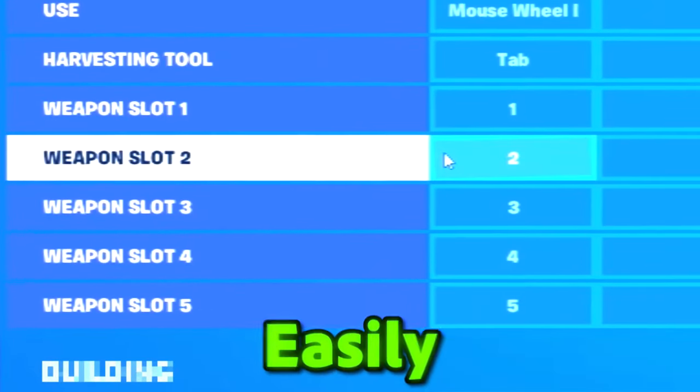But where should your five weapon slots go? Well, placing them on one to five will help you to memorize them easily.